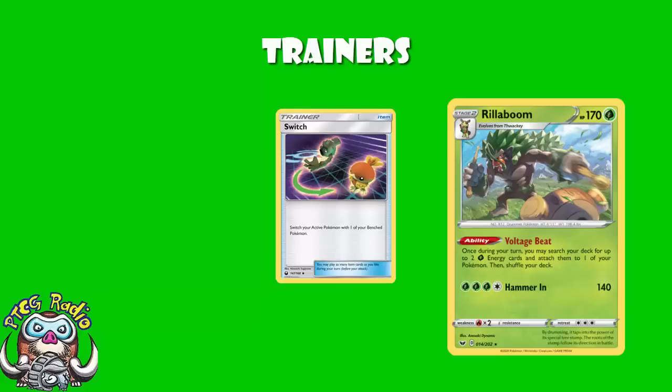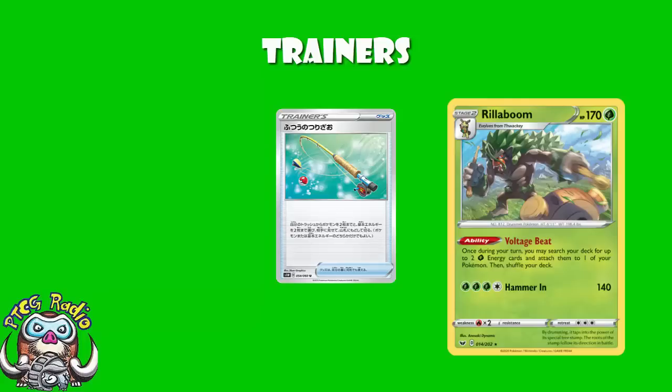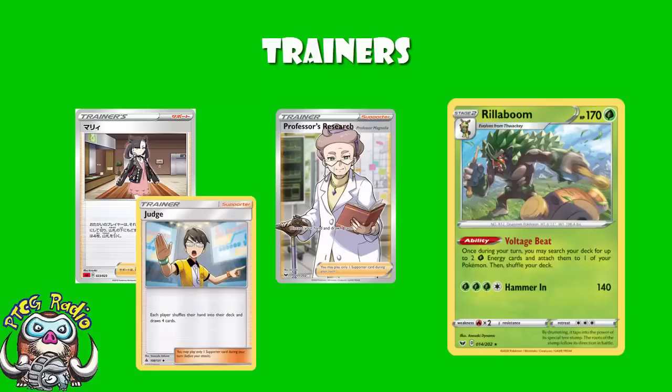A couple copies of Switch to get your Pokémon out of the active — usually fairly important. One Energy Recycle System to recover your energy, two to the deck or one to the hand. One Reset Stamp, because every deck plays Reset Stamp — you punish your opponent for taking prizes, shuffling their hand into their deck and drawing a number of cards equal to their remaining prizes. One copy of Normal Rod lets you recover up to two Pokémon and two energy. Four copies of Professor's Research — the fastest, most aggressive supporter in the game. And two copies of Marnie, because every deck plays Marnie at the moment. It's like a Judge, but instead of getting four each, you get five while your opponent gets four, and you shuffle your hand to the bottom of your deck.